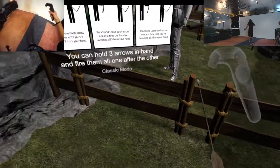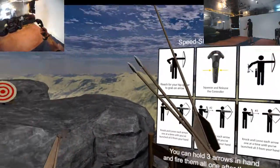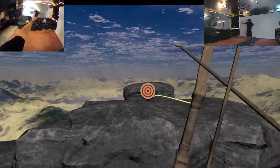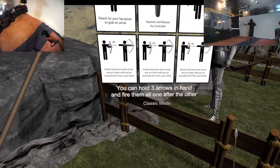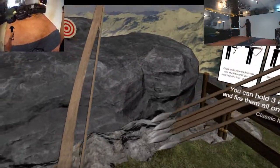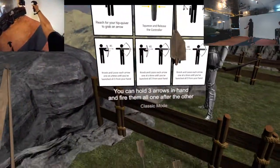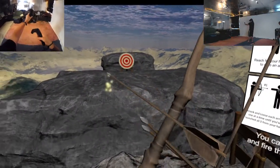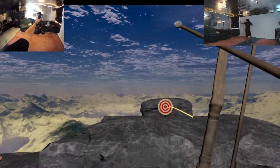Reach for your hip quiver, squeeze and release controller. Knock and loose each arrow at a time until you've launched all three from your hand. So grab... Did I do it? You can hold three arrows in a hand and fire them one after another. That's a lot more than three arrows. There we go — so I have to hit this three times?